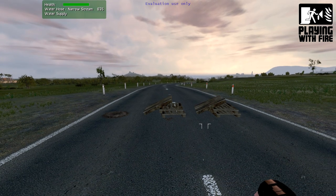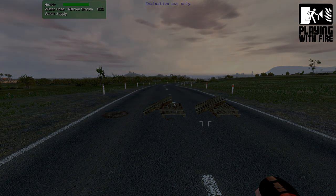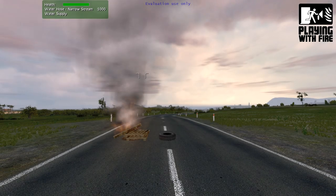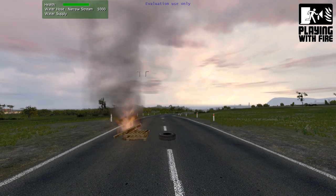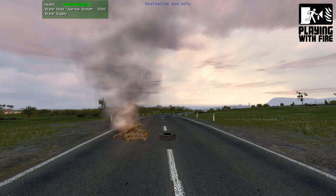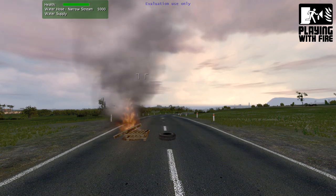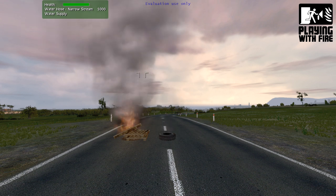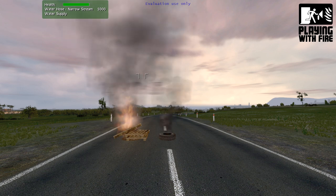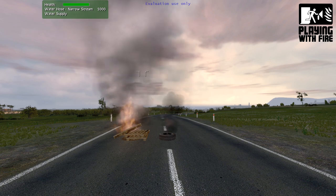That was a demonstration of a simple class A fire — ordinary combustible objects. Here we have a burning pallet again and nearby a tyre. As the pallet fire gets hotter it's possible that the tyre may catch on fire, demonstrating that objects will react in different ways. As the tyre catches fire we see the smoke is a lot blacker than a wood fire. This is still a class A fire so either water or foam could be used to tackle the situation.